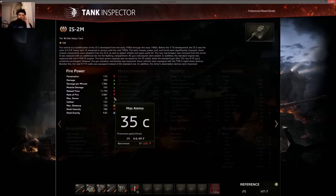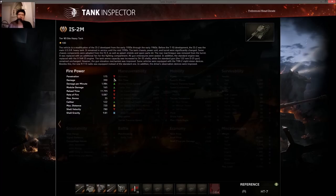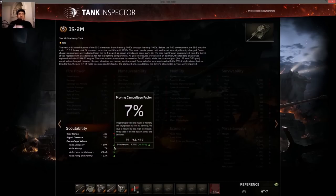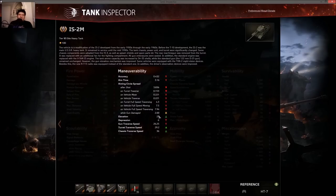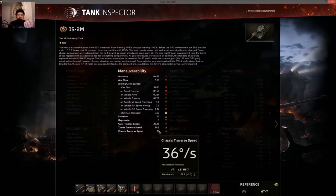35 rounds — that's pretty good for a D25T, five more than average. The penetration is the standard D25T, a very common gun on high tier Russian tanks. DPM is above average, it's a premium so it makes more credits. View range is garbage, but it's the same as a tier 8 Russian heavy so technically not bad. Better camo. Accuracy is still below average, aim time is still below average, dispersion is still crap — you can make it work with the luck of Russian bias maybe. 6 degrees of gun depression, 25 elevation, hull traverse is pretty quick.